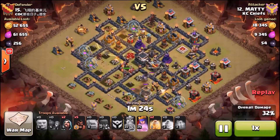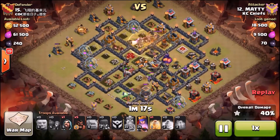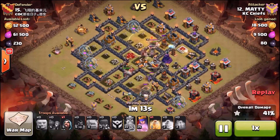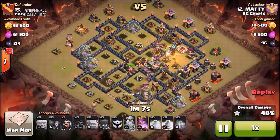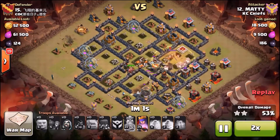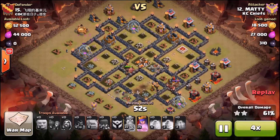You always want to start on the side where defenses have been cleared from your kill squad, so you can control the flow of where the hogs are going to go and heal the whole pack a lot better. Now he's getting the rest of the hogs going up top. He's got his last heal for them around that last double giant bomb location, or possible location there.